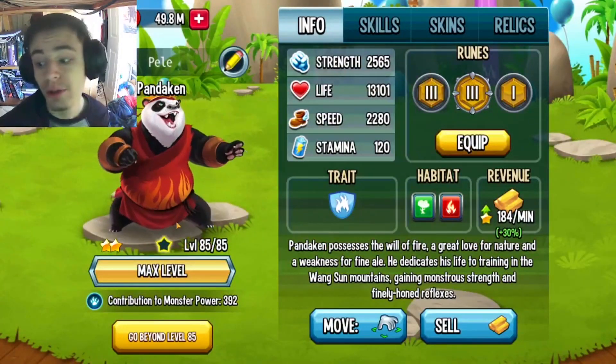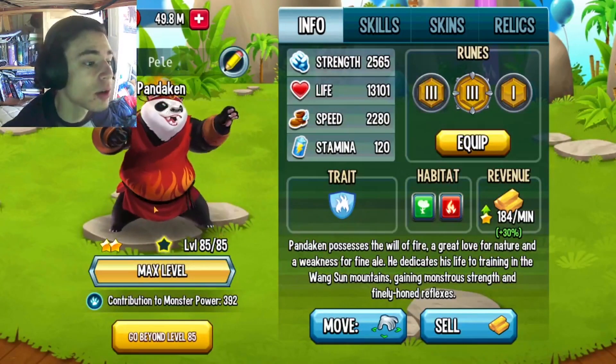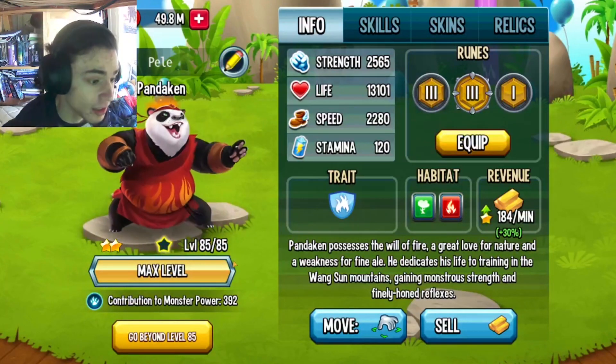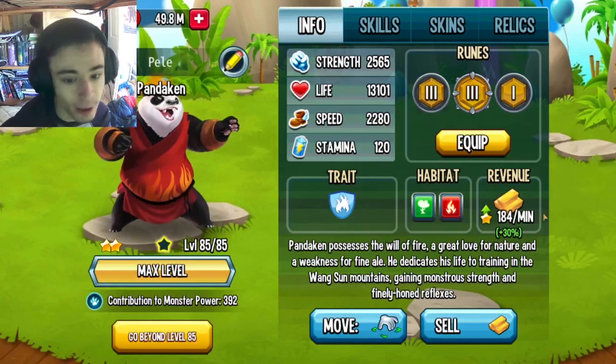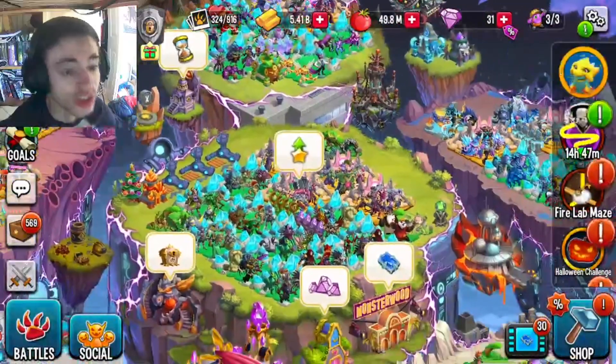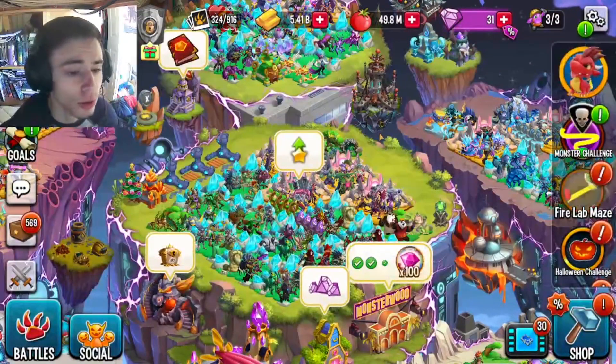Once you fill up all of your Habitats with Pandicans, go ahead and start feeding them all evenly. Once they get to level 50, they will max out their gold production at 184 per minute. And then if you have gold runes on them, you can go ahead and boost it even further, and you will get tons of gold.